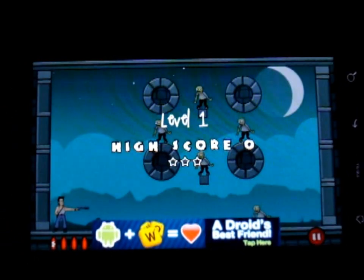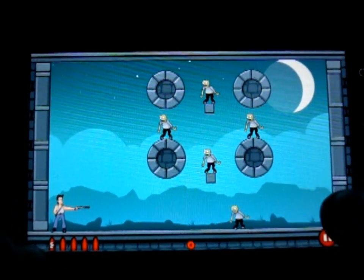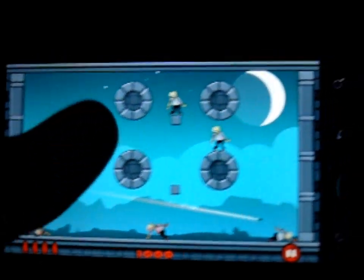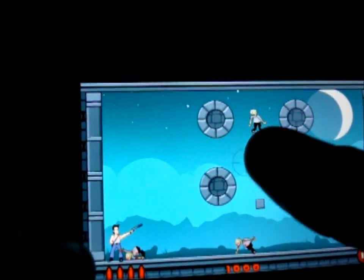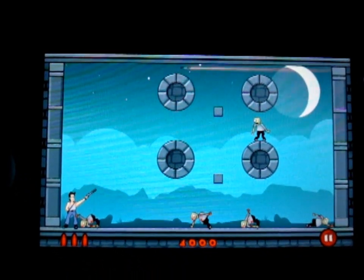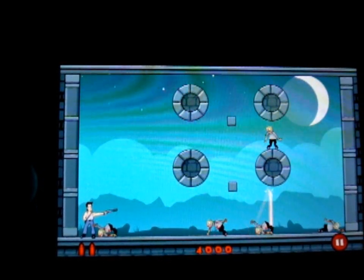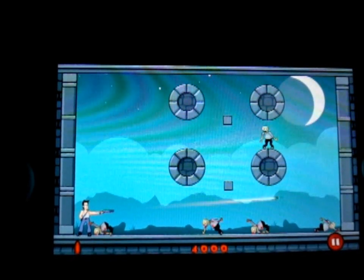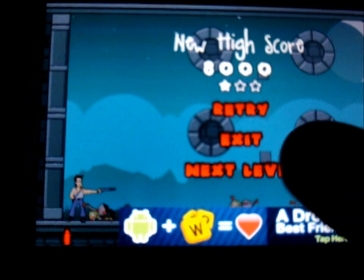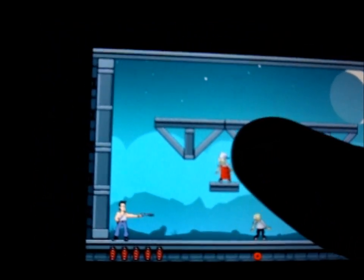Basically what you're doing is trying to kill these zombies. You have a gun and limited ammo — these are the zombies. To aim, you hold it down with your finger and you'll see a little target come up. The bullet ricochets off the walls for a bit. Sometimes you get lucky and it'll bounce off a wall and actually hit them, just like that — it's pretty cool.